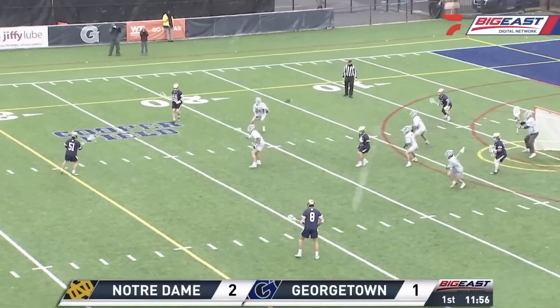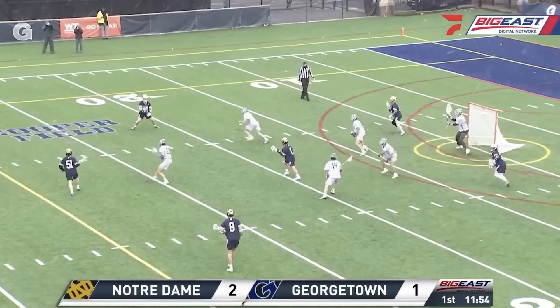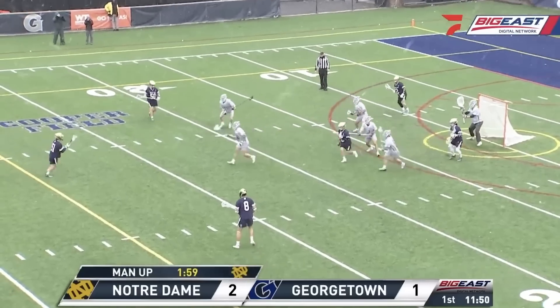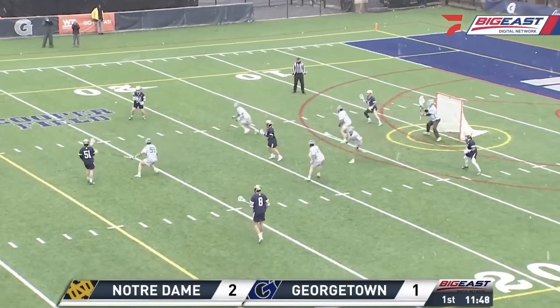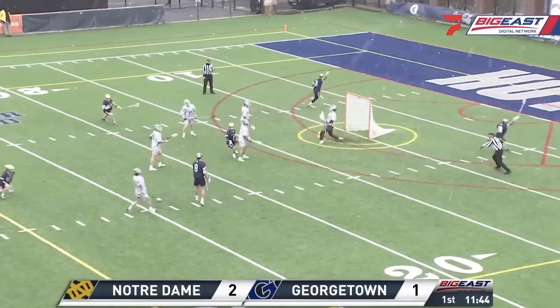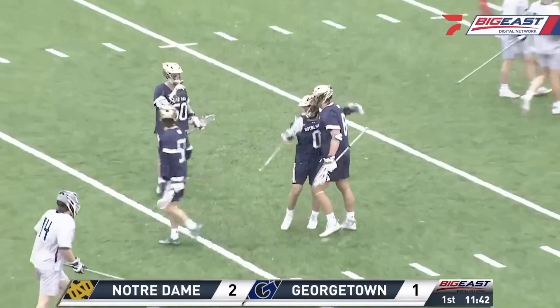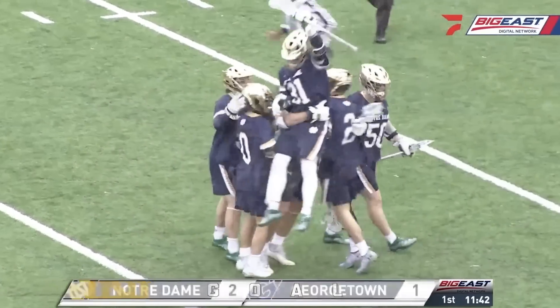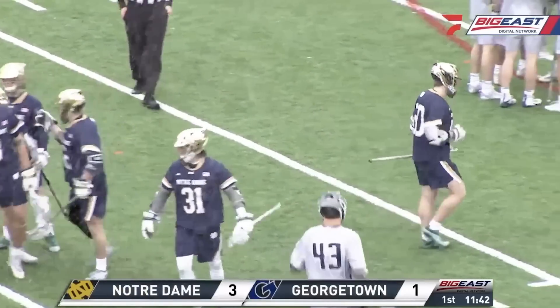A lot of rotation right now too. Running a little bit of triangle up top and then with the attack unit. Look for 31 right here, low right now. And that's in the back of the net as Dobson puts it away — his second of the game. Notre Dame up 3-1. Notre Dame goal.